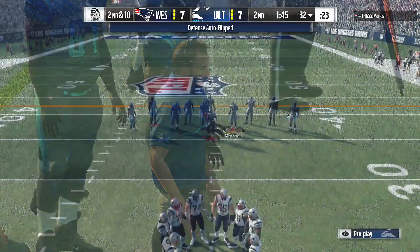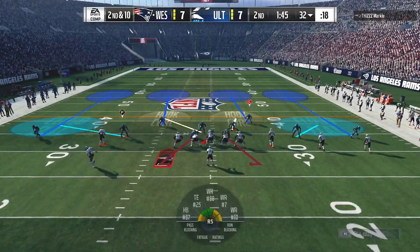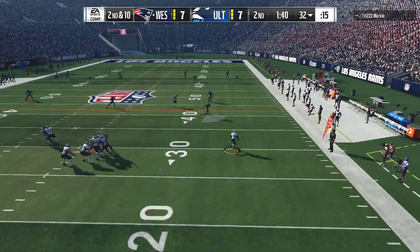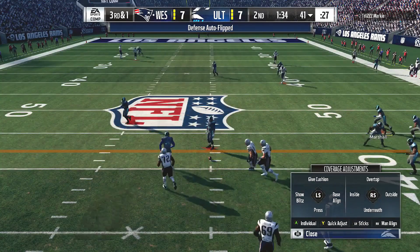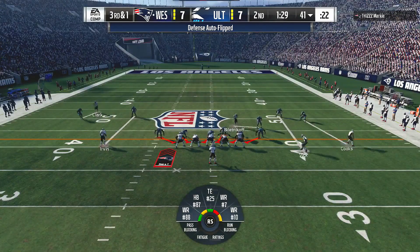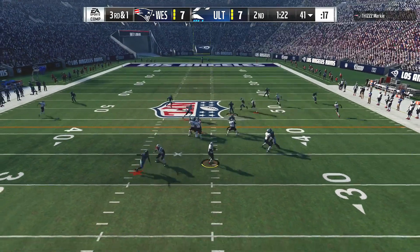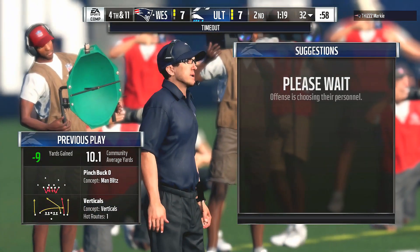One thing I've liked defensively is that they've shown a lot of different looks here in the first half — they've come after them, they've sat back. That's what you need to do to keep an offense guessing, and they've kept them on their toes — that's why they haven't had much success on the scoreboard. Flushed to his right — the improv act — good for nine, and now they'll be looking at a third and one. They get to the line, and we've got to give credit for buying time and extending the play. But the defenders thought they had him — instead he was coated in Teflon and got away. But escaping this time? They got him — a sack.